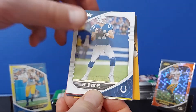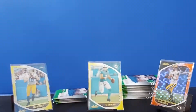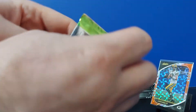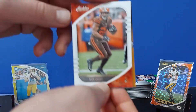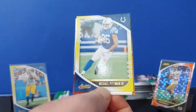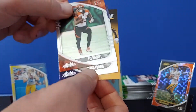Darnold, Philip Rivers again, Kinlaw we've been seeing a bunch of, another Fromm, and another Epenesa. Then Nick Chubb, Derek Carr, Pittman — solid yellow that time as well. Tee Higgins and James Proche.